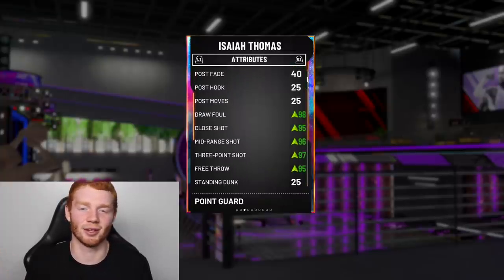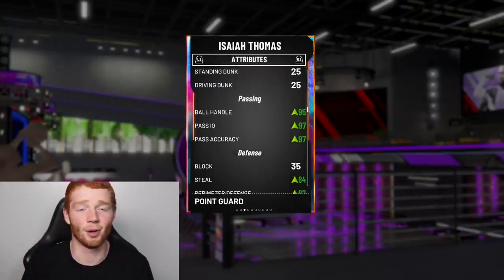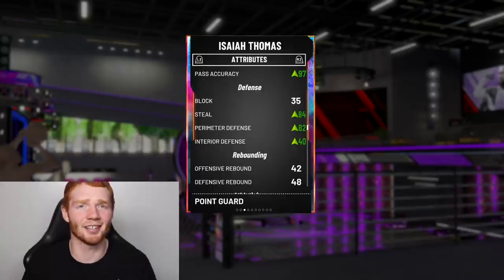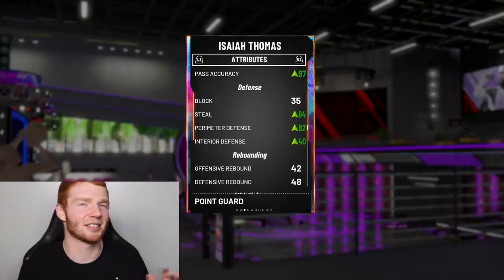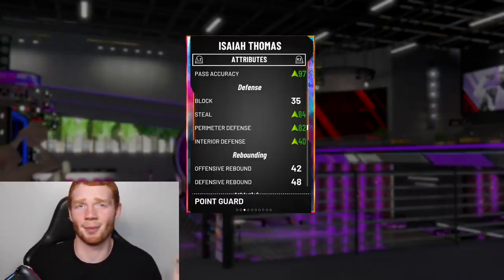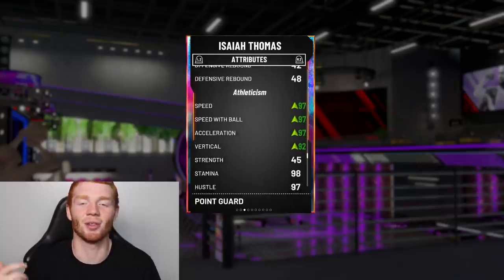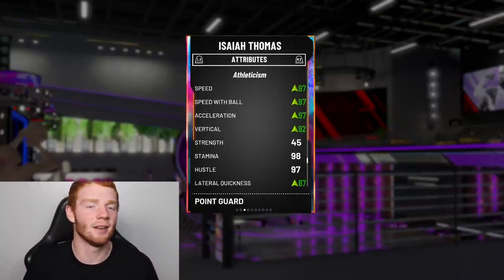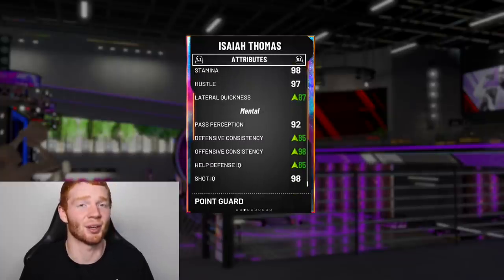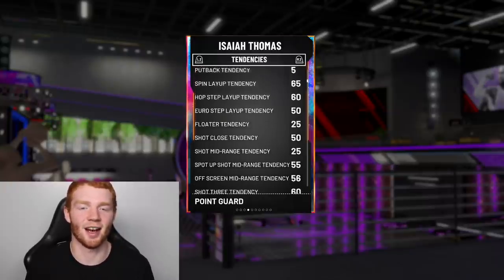Now looking at his stats: 97 three, 95 free throw, 95 ball handling, 97 passing, 84 steal, 82 perimeter defense — not bad. His perimeter defense starting as an Amethyst was trash, so that's a huge upgrade to the Opal. And 97 speed, 97 speed with ball, 97 acceleration — he's just like the Flash. 92 vertical, 87 lateral quickness. His defense is actually pretty good. His dunking tendency is not good at all, obviously, because he can't dunk.